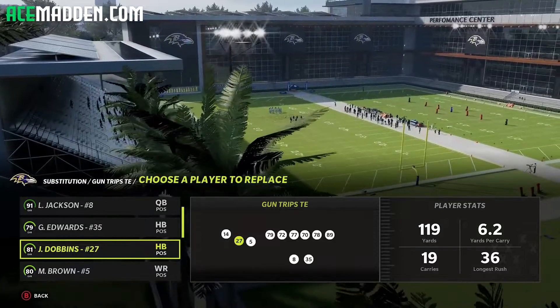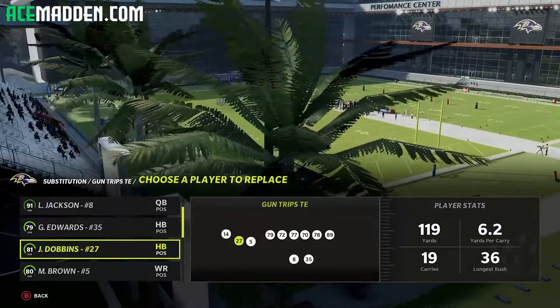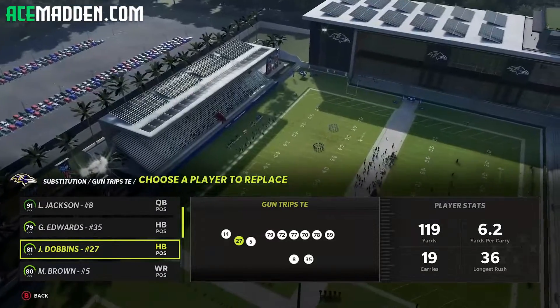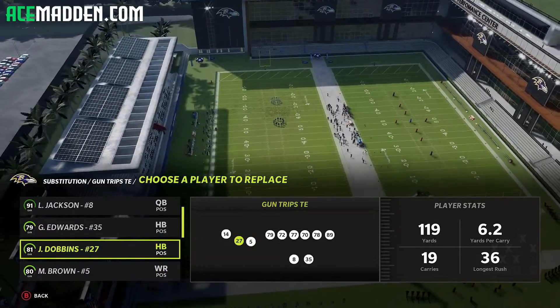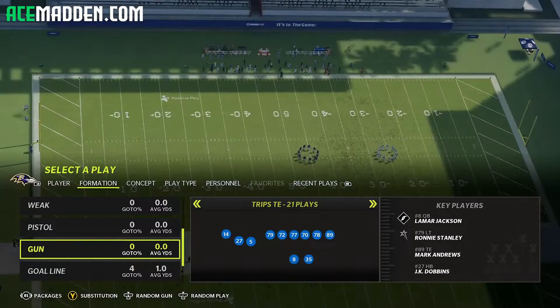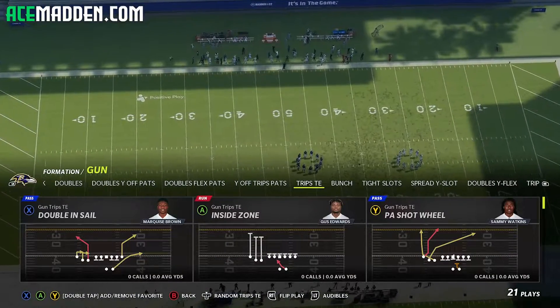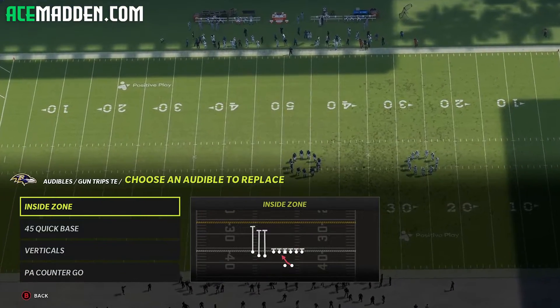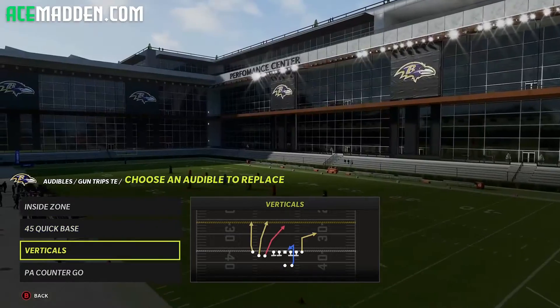The number one thing that matters is speed. If he has speed and route running, that's even better — then you can really just pass to him consistently. So put him there. Then we're going to click the formation and hit LT or L2 to bring up our custom audibles. We're going to set inside zone, 45 quick base, verticals, and PA counter go.